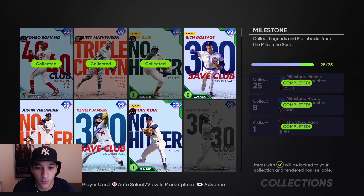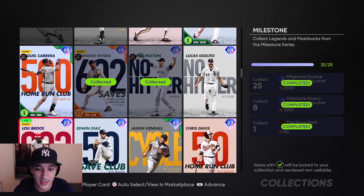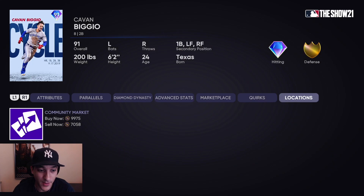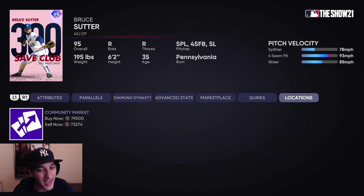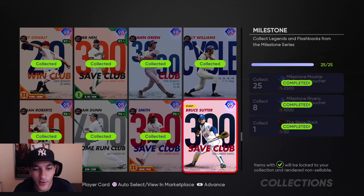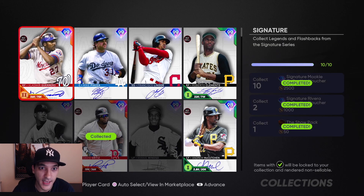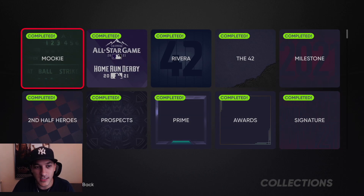There's a big collection coming out — similar to how the Mariano Rivera and Mookie Betts collections worked. All the Team Affinity cards are going into this big collection, so you want to pick up all the cards from the various tiers. I'm pretty sure I have almost every card, so I'll be able to get that collection card tomorrow. You want to make sure you have a majority of these — especially ones you can get for free and the really cheap ones. For example, Biggio is going for 7k right now — you want to pick up cards like that.